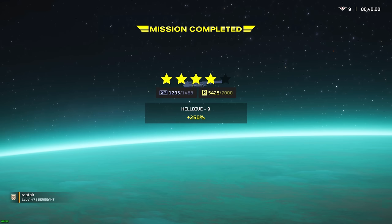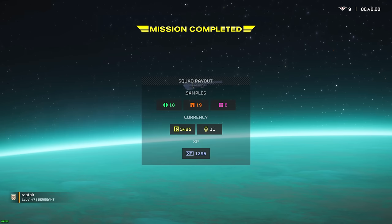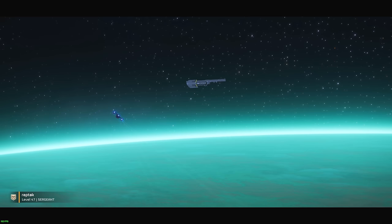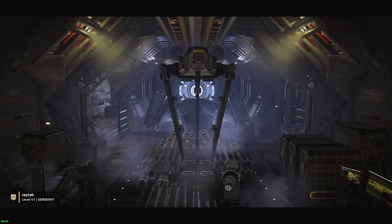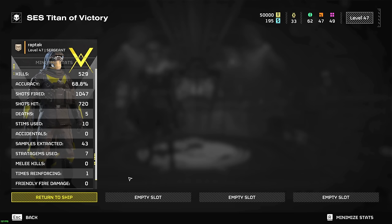Let's go! All right, that was the starter loadout — stratagems all level three or below, only war bond page one which only takes about an hour or two to really get. That's another challenge down. That ending was nerve-wracking — I did not think I was gonna pull it off there with 40 seconds left. If I had just one more patrol group, that would have been a waste of 40 minutes and I'd have had to re-attempt it all again. I hope you guys enjoyed this one. If you guys have any other challenges, let me know in the comment section below. We pulled off 529 kills. Thank you guys for watching — I'll be catching you guys in the next one, peace.